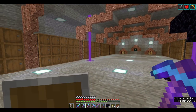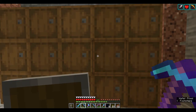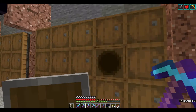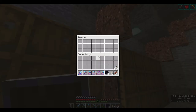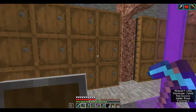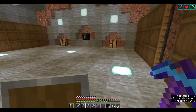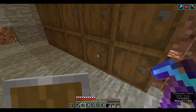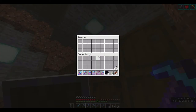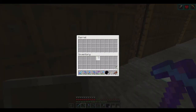This here is my bulk storage. Each one of these sections is one thing — so this all is dirt, loads of it. If anyone wants it and you're playing on Avatopia, give me an ask. I hoard everything. This is all cobblestone here, stone, grass blocks. I thought I had more stuff than that.